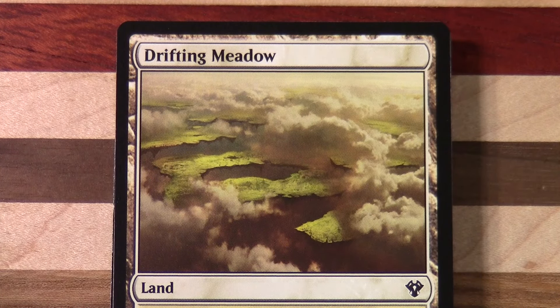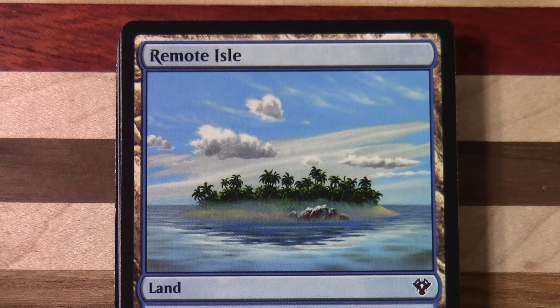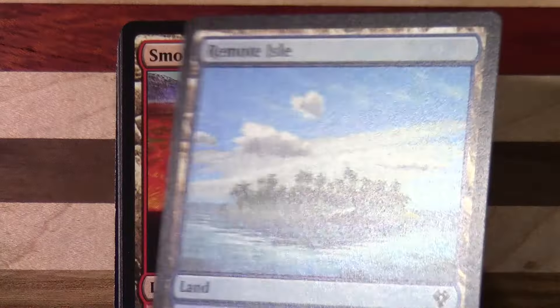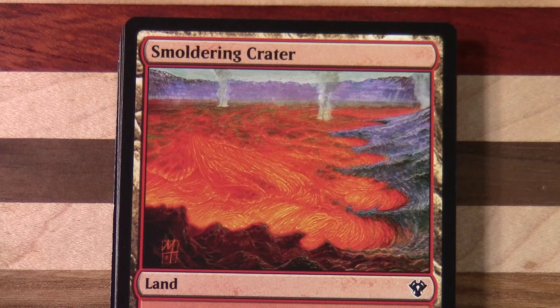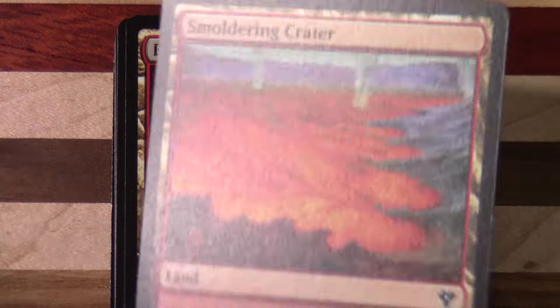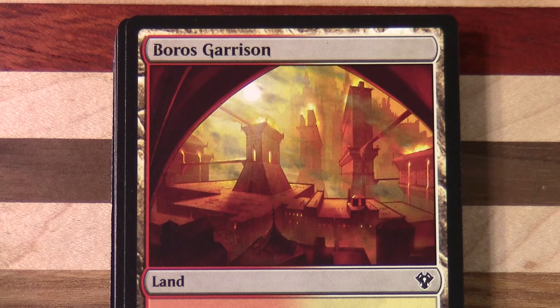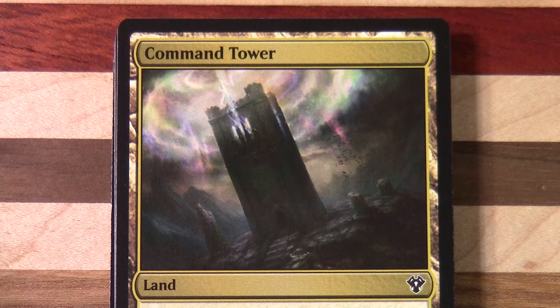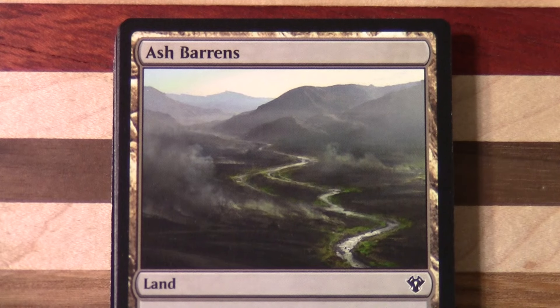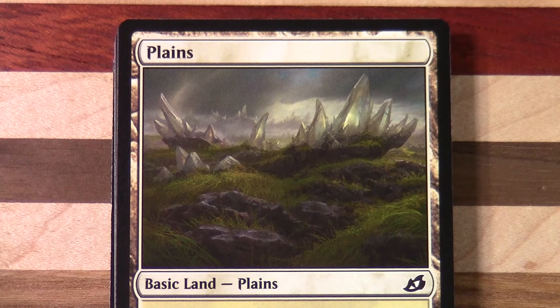We've also got some cyclers at Common — these Deserts in all three of the colours, and more cyclers: Drifting Meadow, Remote Isle, and Smouldering Crater. Definitely a lot of cycling utility in this deck from the land side of things. Then we have the third of the three relevant Bounce Lands from Ravnica — this one, interestingly, is at Common while the other two were at Uncommon. We have Command Tower, a regular contributor throughout Commander decks history, and then Ash Barons.